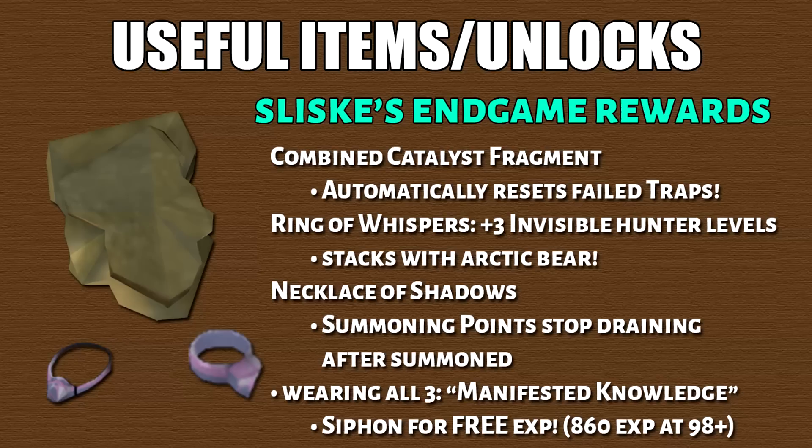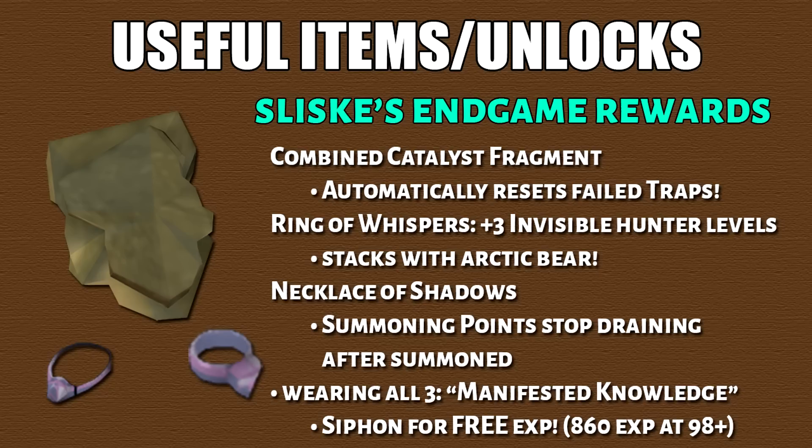Moving on, we have the Sliske endgame rewards. The combined catalyst fragment will instantly reset failed box traps for you. Then we have the ring of whispers, which gives you another 3 invisible hunter levels. And finally the necklace of shadows will stop draining summoning points after a familiar is summoned. Wearing all 3 of them will give you the manifested knowledge set effect.